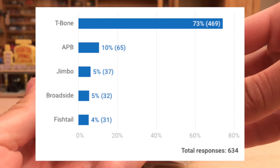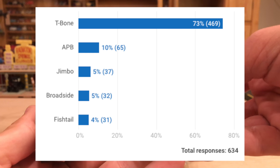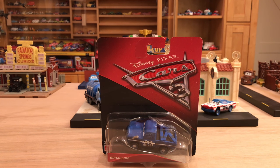For some reason Broadside won, even though on my review of Roscoe, if you check the poll results, T-Bone clearly won with like 77%. APB was in second place and Broadside was last or second to last. Somehow he won the poll on my T-Bone review, so unless you guys changed your mind, my guess is you just voted for whoever was at the top of the list.